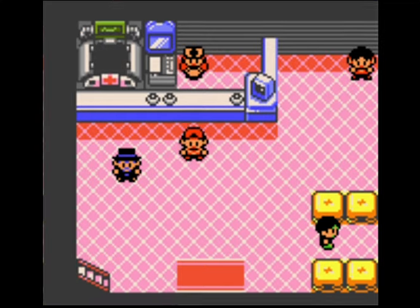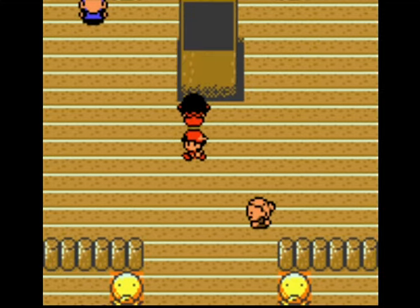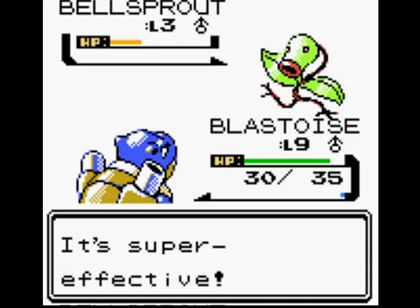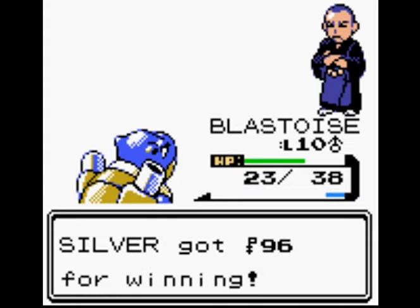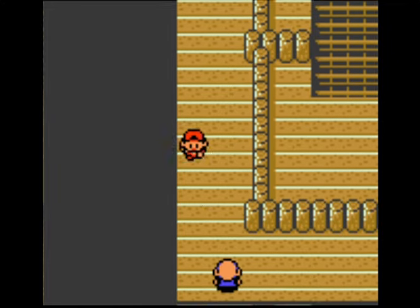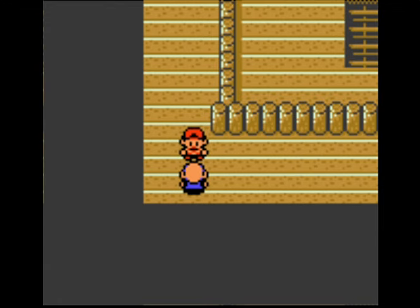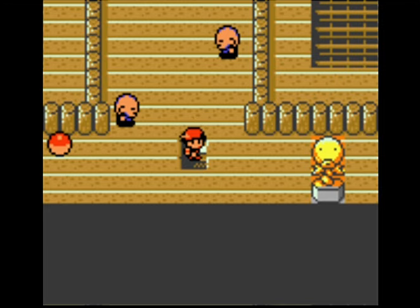There are two things to do in Violet City. You need to go to Sprout Tower to get the HM for Cut. You also need to battle Falkner, the leader of the Violet City gym, who has a Pidgey and a Pidgeotto that know Mud Slap — which can be a very trying battle if you get hit by that move. Mud Slap will lower your accuracy, and as you know, accuracy lowering in these games is completely broken. Blastoise does take a little bit of a hit in Sprout Tower due to his weakness to Bellsprout and its Vine Whip attack.